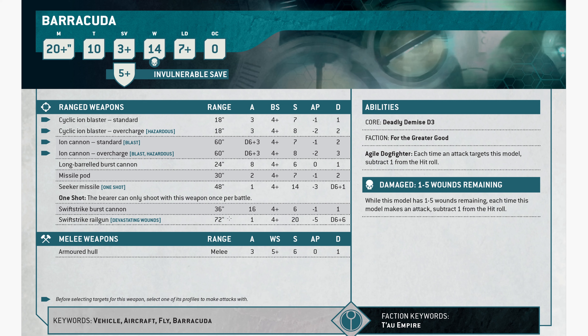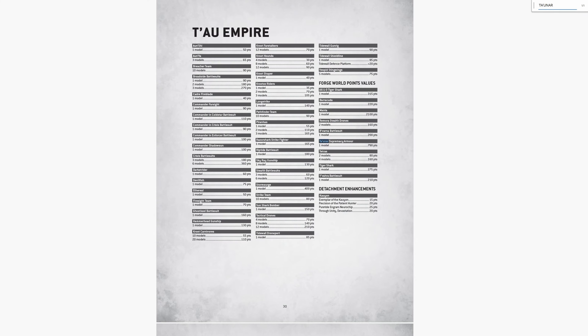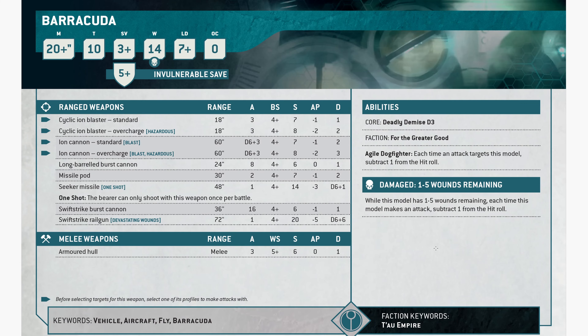Swift strike burst cannon: 36-inch range, 16 shots, hitting on 4s, strength 6, AP1, damage 1. Swift strike railgun: devastating wounds, 72 inches, 1 shot, strength 20, AP5, damage D6 plus 6. Deadly Demise D3. For the Greater Good. Aerial Dogfighter: each time an attack targets this model, subtract 1 from the hit roll. At 1 to 5 wounds remaining, it's minus 1 to hit.